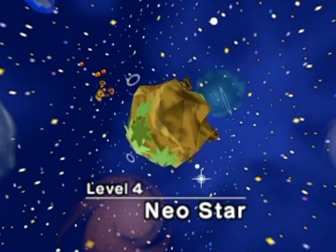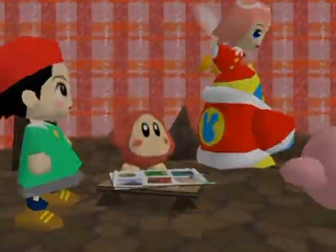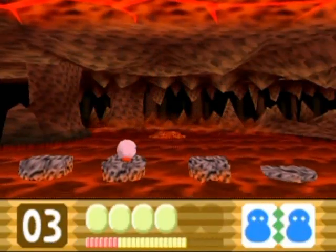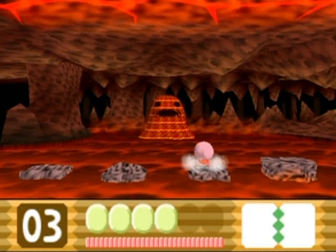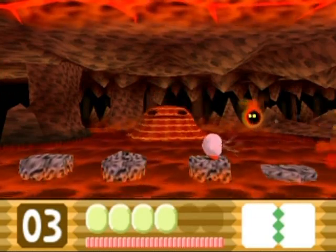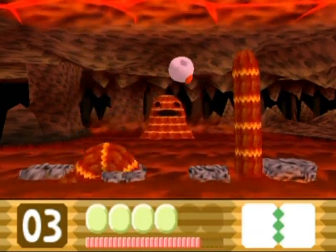Hello everyone and welcome back to the walkthrough. We are starting the level 4 boss known as Mag-Man. I'm gonna do it without powers like I like to do for the sake of showing you stuff. You can see he's in the background there. Suck up one of those enemies and throw it at the fingers that you see along the way.